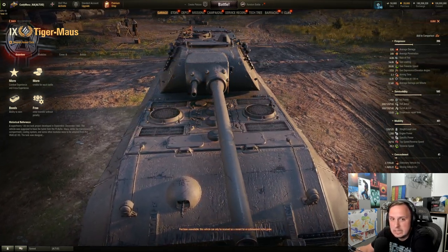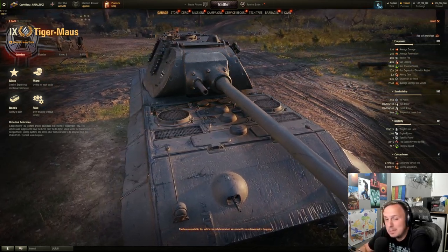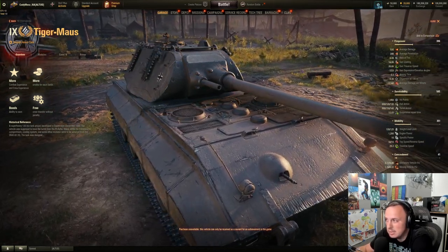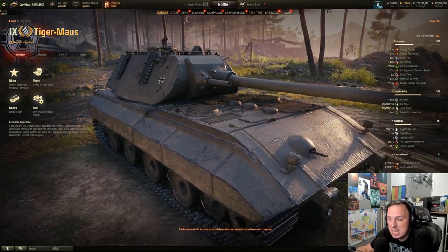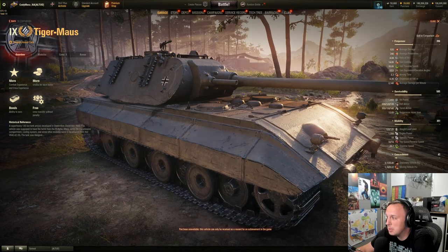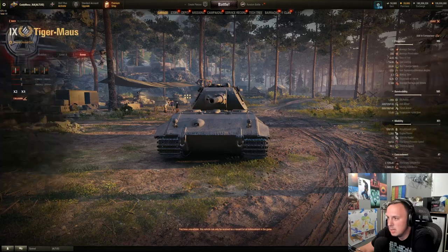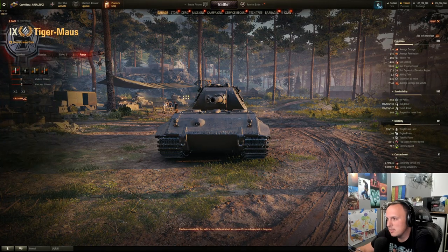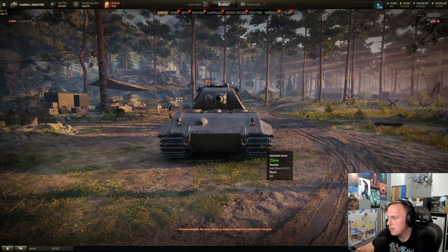A little bit about the tank — is this thing going to be worth getting? Most likely. I think it might receive some tweaks before it gets released, only because as we go over the stats here, this thing's going to be really, really good. Before I get into the stats in the comparison tool, let's look at the Tiger Mouse's armor. I'm just going to put 300mm here for the armor and do an AP round.